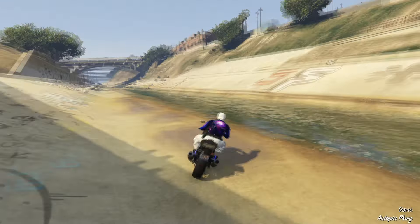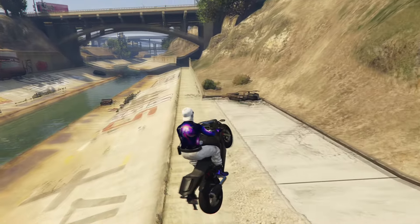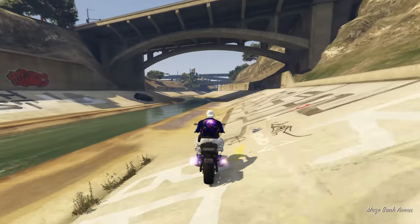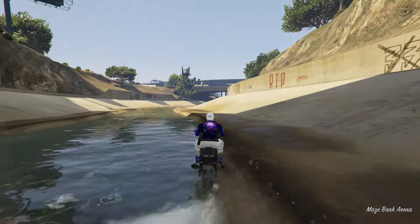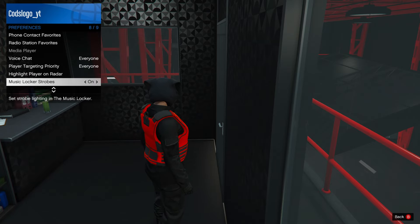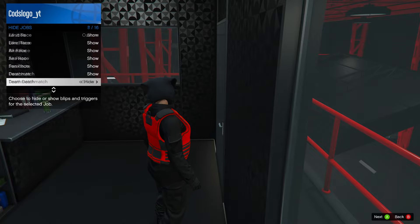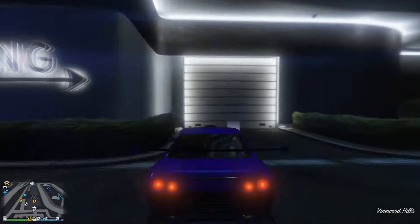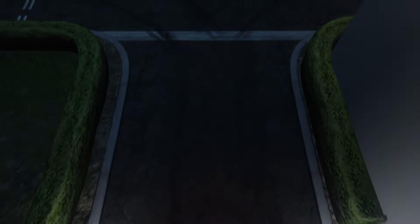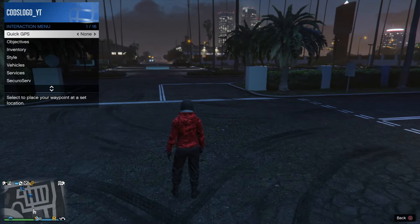First of all, what you want to do is make your way over to the casino and get your friend to get inside your personal vehicle. Then, I recommend setting your map blip options to custom. I'll show you on screen right now how you can set your map blip options to custom. Then, make your way inside the casino garage. Once you're inside the garage, exit the vehicle, and make sure your friend gets back inside your personal vehicle and stays inside the vehicle until I tell you when to get out.